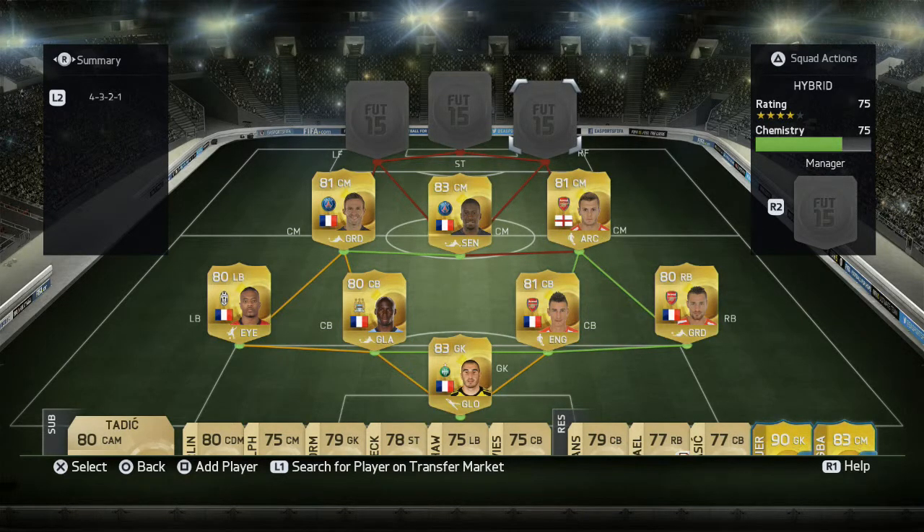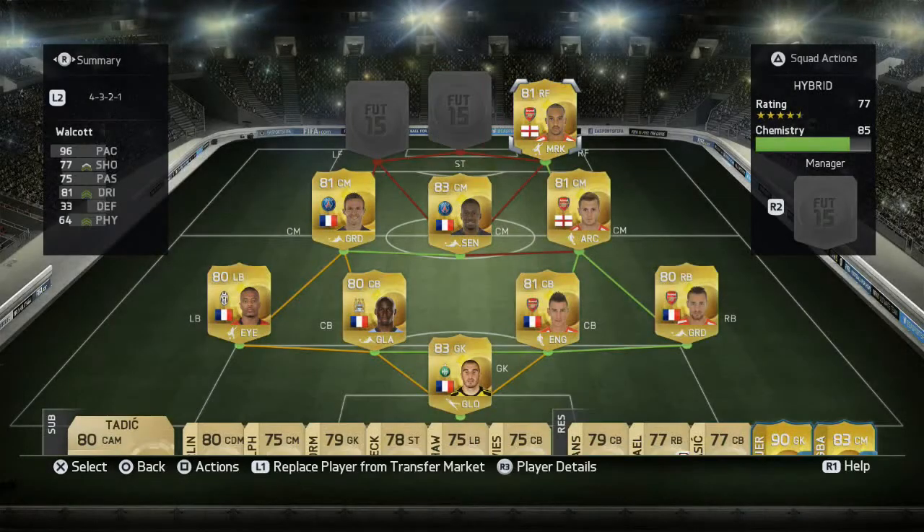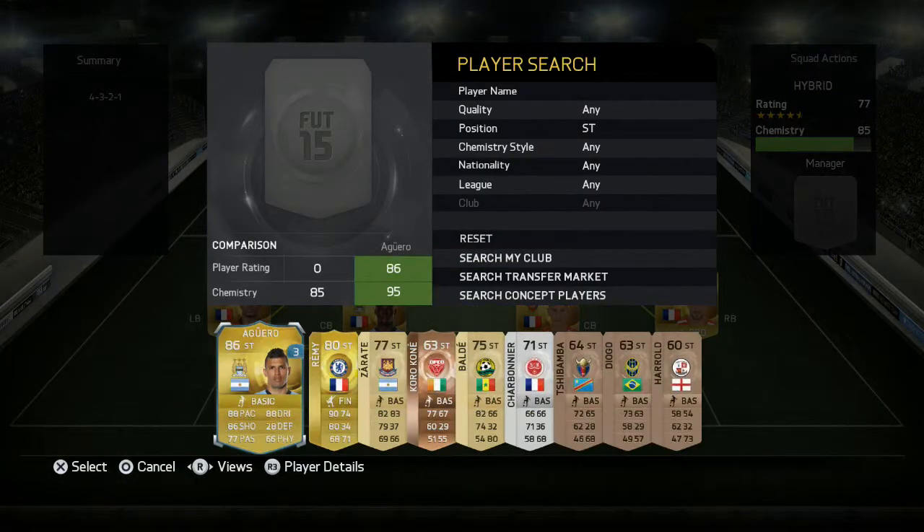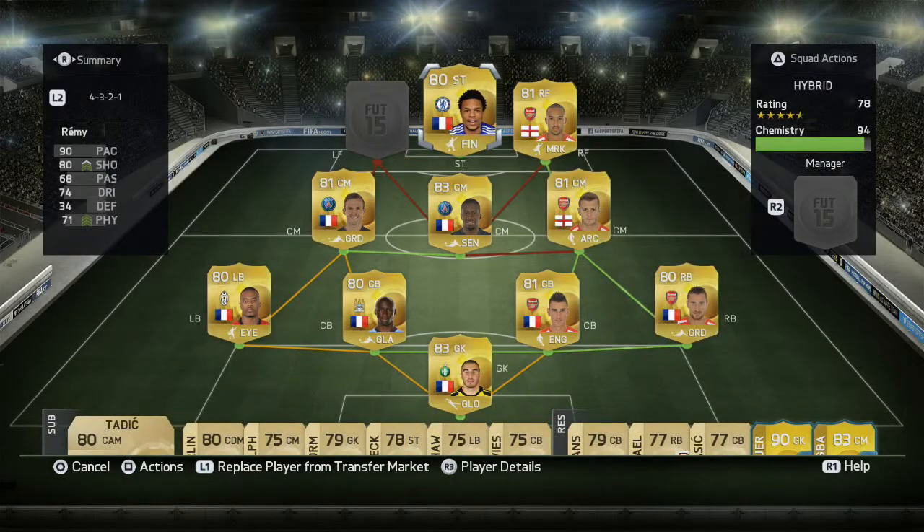This forward three is one of the best I've used in my whole time on FIFA. First player — Theo Walcott. He's so good on this game. A lot of people use Walcott as a striker or right forward, but he only gets five chemistry there, so to get full use out of him I suggest playing him as a right forward in this team, where he gets full nine chemistry. To partner Walcott we have Remy — even more pace. This is a sweaty team, I'm not going to hide behind that. He has the finisher chemistry style: 90 pace, 80 shooting, and 71 physical.